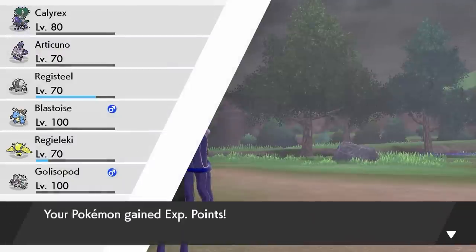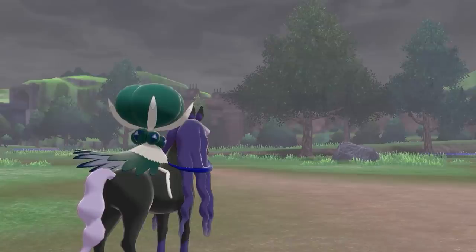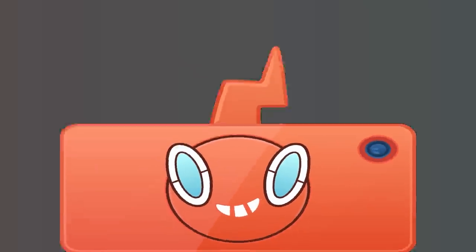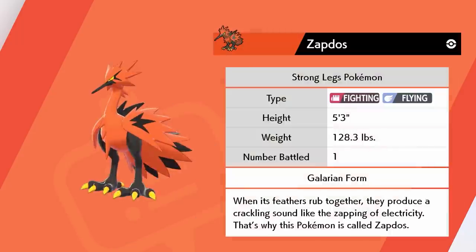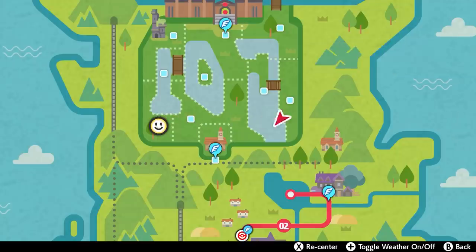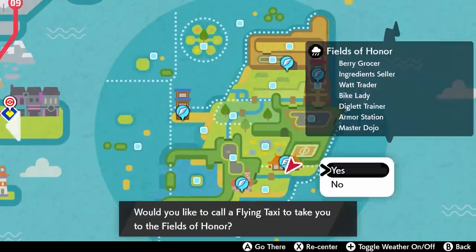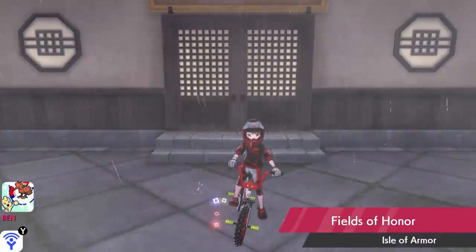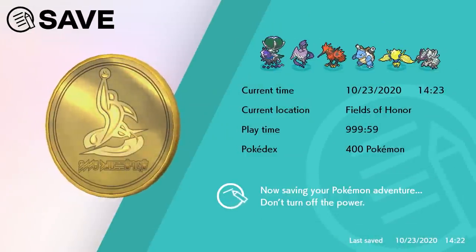The last one is Moltres. The Moltres one I'd say was the most tedious out of all of them — it took a little bit of time. The last one we're going to be looking for is the Galarian Moltres, and we're going to the Isle of Armor. This one's a little different again: the first had mimics, the second we had to chase, and this one actually spawns in and flies around the entire island.